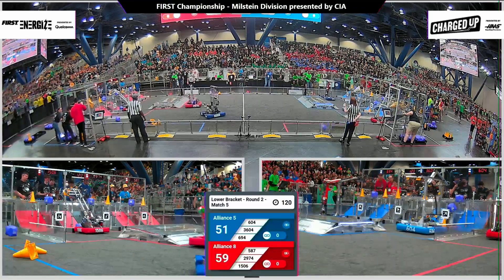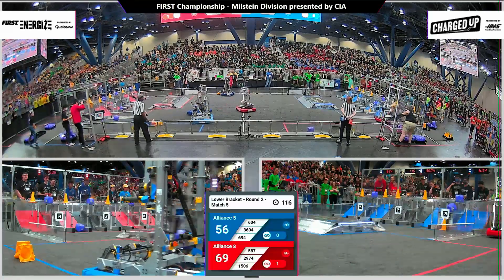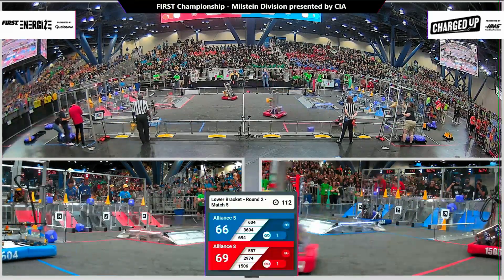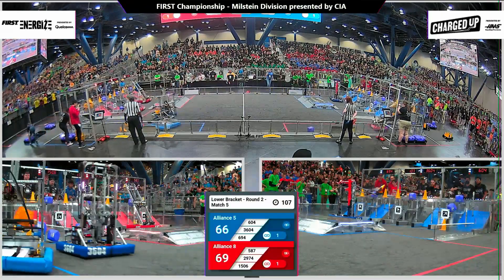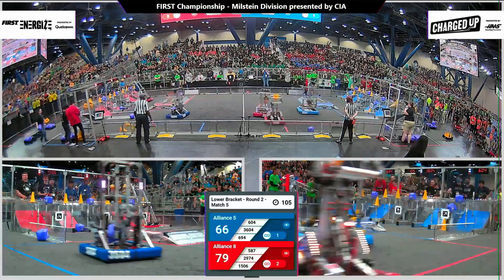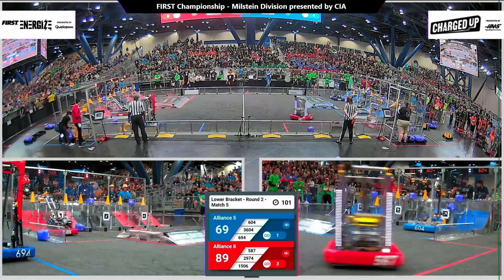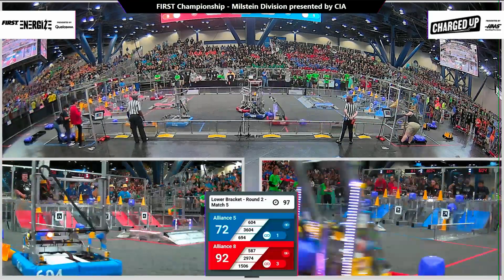Red Alliance working in tandem to place cones and cubes into their grid. Over in the double substation there on blue, two cones heading back to the field. Team 694 introducing more game pieces for their alliance to pick up. All those blue alliance robots have those ever-important ground pickup devices, allowing them to pick any of the game pieces up off the floor.